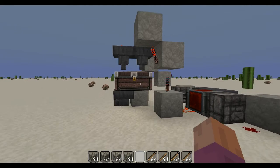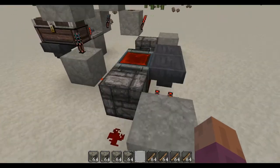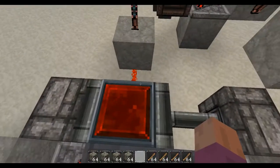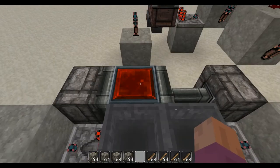The basic idea is the etho hopper clock right here. Depending on the amount of items inside this hopper, this redstone block will shift over, and once the items start going back into this hopper, it'll shift back.